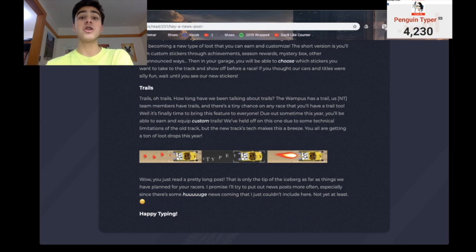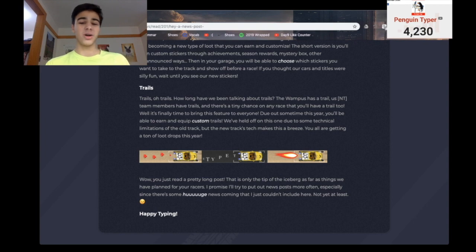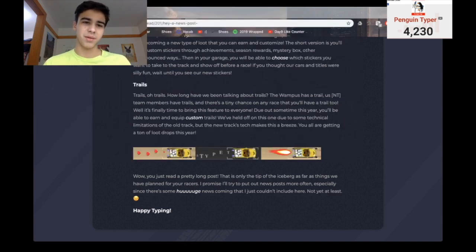And also trails. If you don't know what a trail is, here are a couple examples — hearts behind your car, 'type type type' behind your car, fire behind your car. What NitroType is trying to do is make it so you can buy and equip customizable trails. So instead of only getting a trail once every 150 races, you'll actually be able to purchase a trail and use it whenever you want. I really like that idea — I want to see this become part of the game.